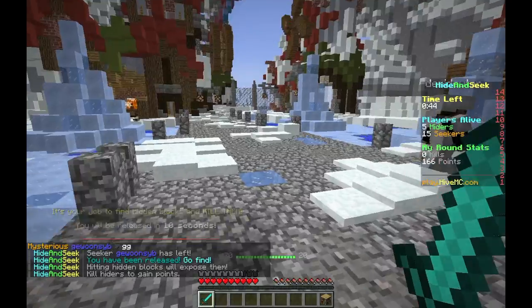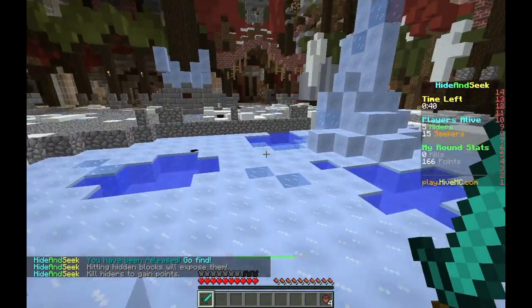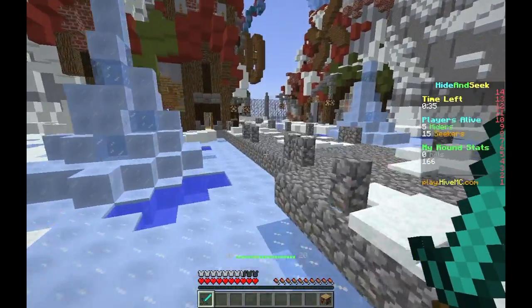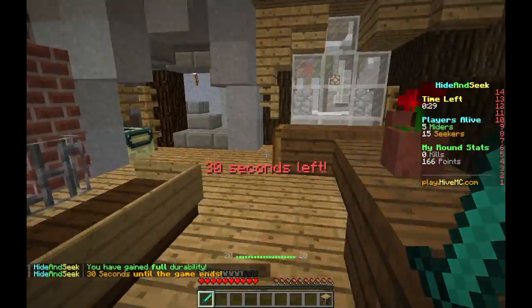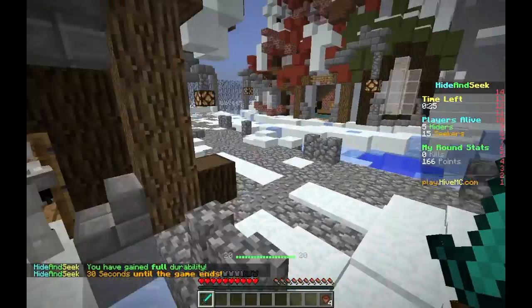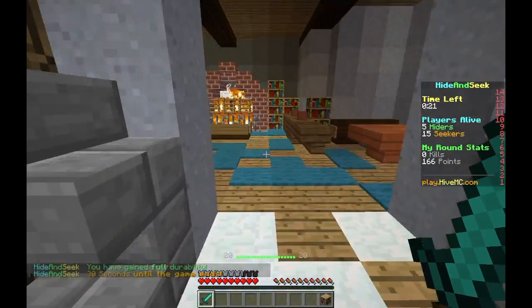Now I guess we just try finding all these blocks as a bookshelf. Oh wait, I think I might know where that book is — it might have been inside here. No, it's not in there. Let's check inside here — usually a book would stay inside.